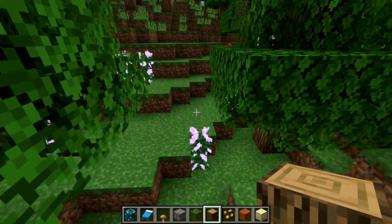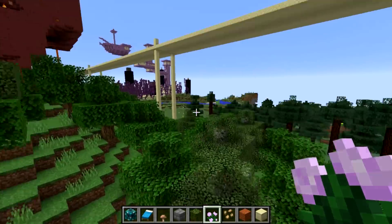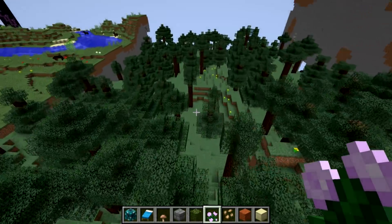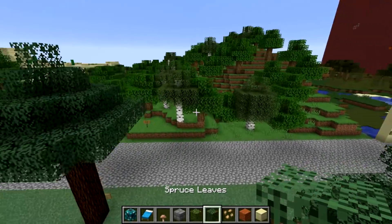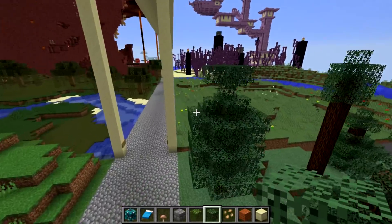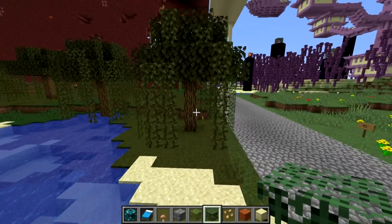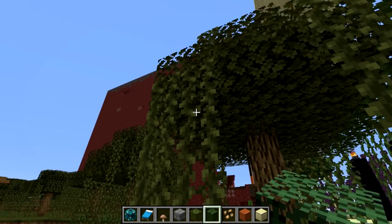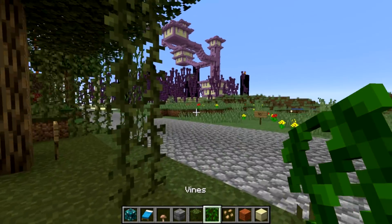We also have different flowers and stuff, which you'll see when we get to the flower forest. Here's what the taiga looks like — a different type of leaf compared to the birch and oak of the regular forest. The vines here — I love the new vines, how you can see them sort of snake up the tree. The vines are really, really cool.